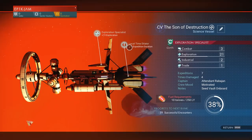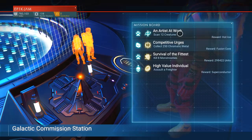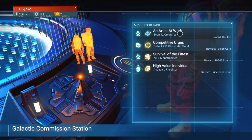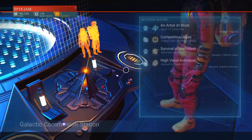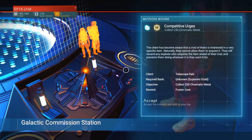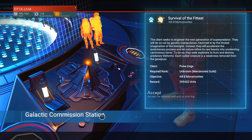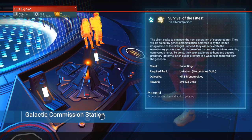Once you've unlocked your own freighter, or even if you just visit a freighter in space, you can go to the galactic commission station. This is where you can choose missions — usually designed for multiplayer but completable solo. Some of the rewards are a bit obscure early on, but as you can see, the Survival of the Fittest mission offers a huge amount of units for completing it. It might be a challenge, but that's definitely easy units if you're willing to spend 20 minutes to half an hour — especially with friends. Go for missions that give units over items.